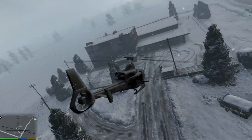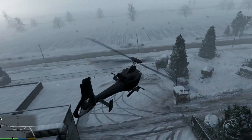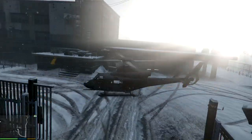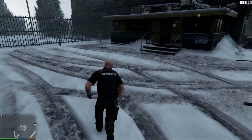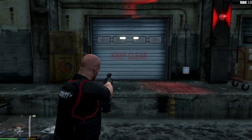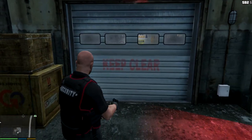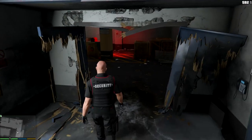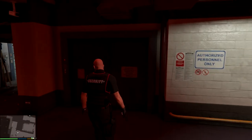The cool thing about this mod is that you can enter the bank and see everything from the first mission, which is sick. Let's go check it out. As you can see the doors are closed and your character just goes through them — they don't open or anything — but it still works.